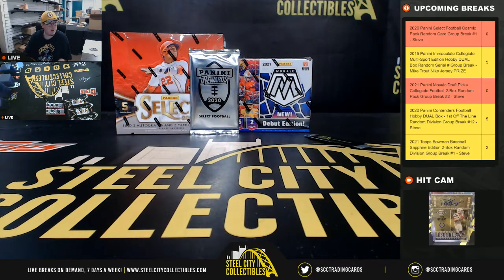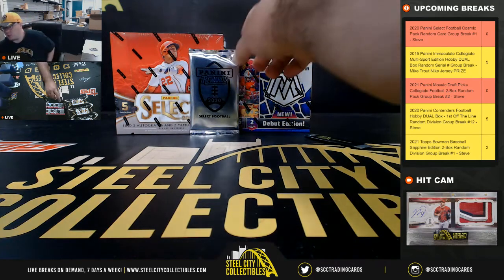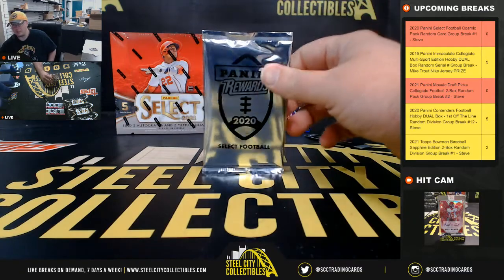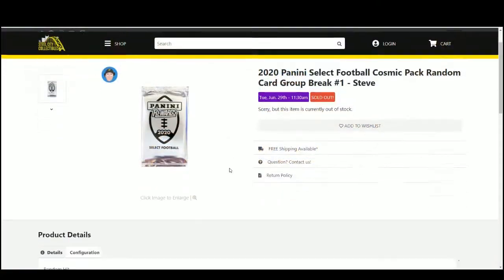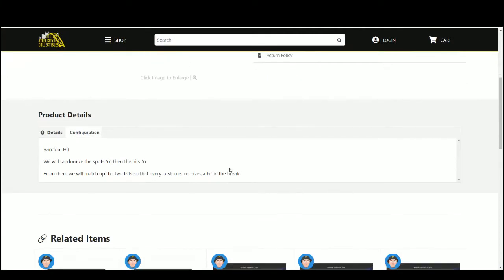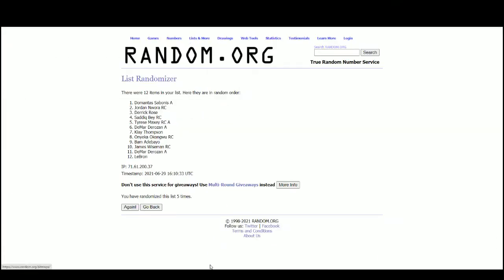All right everybody, our next break is a 2020 Panini Select Football Cosmic Pack random card break number one. These are random cards. We're going to randomize the spots five times, then the cards five times, and pair up the two lists so that every customer receives a card from the pack. Random.org.